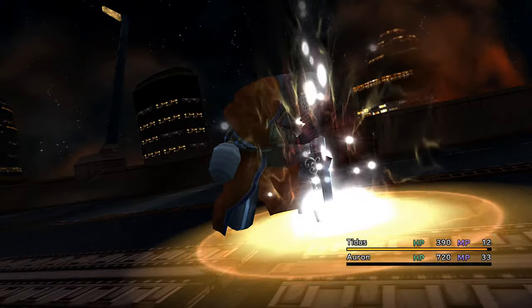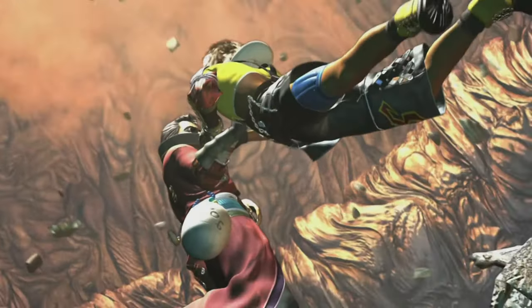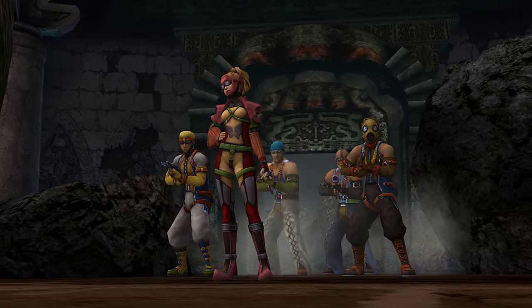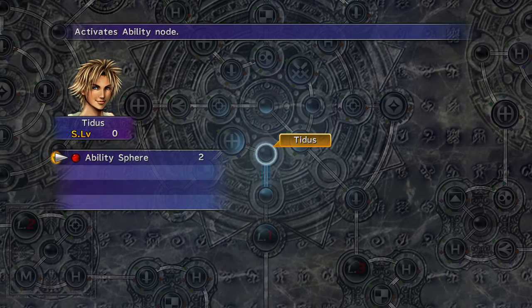Overall, there is nothing hidden in the first area. Just play through the game until you get sucked up by the whale's butthole. After that, there is still not much for you to do until you meet Rikku. She will show you the sphere grid, and your first priority is to get Cheer.